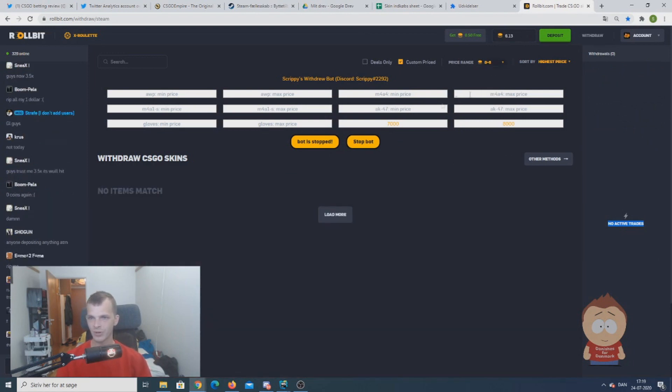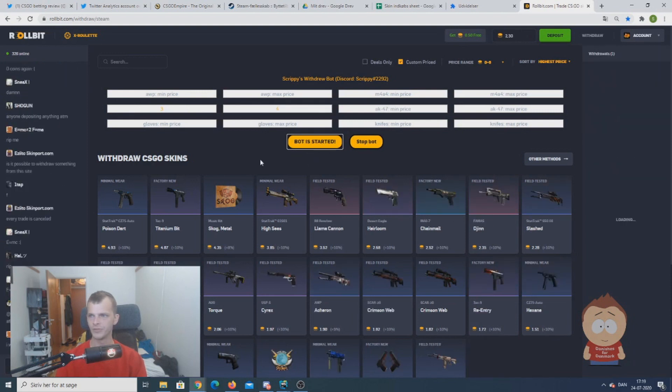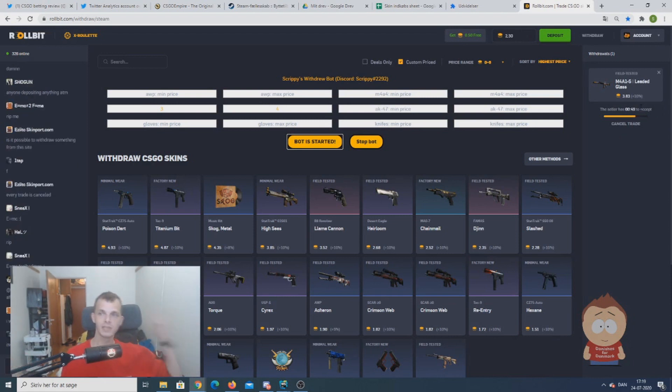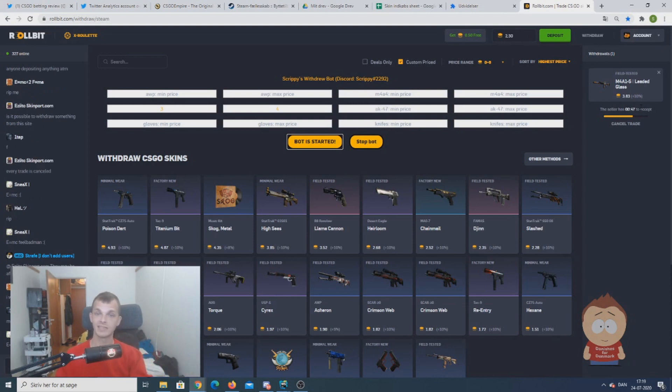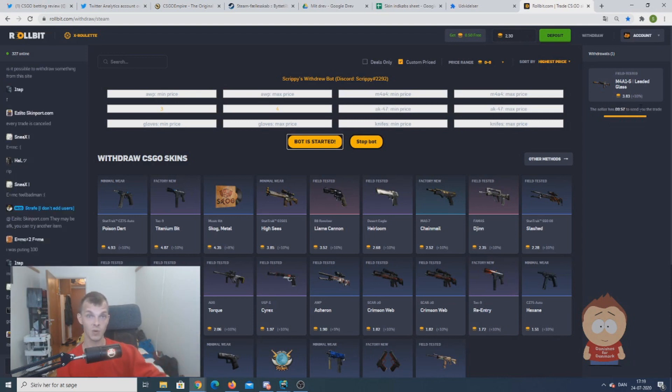I will right now show you how that will look with a cheap item. We see this M4 right here, so we say between 3 and 4 coins — and we have the skin right now. The bot is about to redo the skin; I will accept it of course, because why not. This bot is actually something you can use for free.